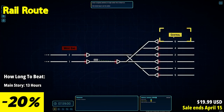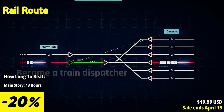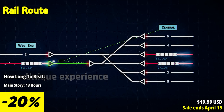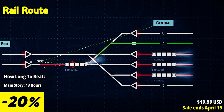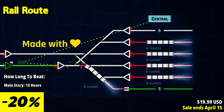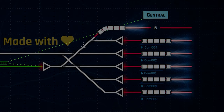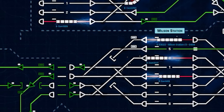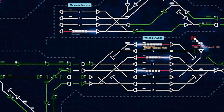Railroot invites players to immerse themselves in the world of railway management, offering the opportunity to design, construct, and automate their own railway network across real-life cities worldwide. Begin your journey by laying down the foundation of your railway empire, starting with a few stations and basic routes. As you dispatch trains and fulfill contracts, you'll earn money and upgrade points, allowing you to unlock new technologies and expand your network. Experience the thrill of watching your modest railway system evolve into a sprawling automated operation where every decision shapes the growth and efficiency of your network. Automation is at the heart of Railroot, presenting players with a complex yet rewarding challenge.